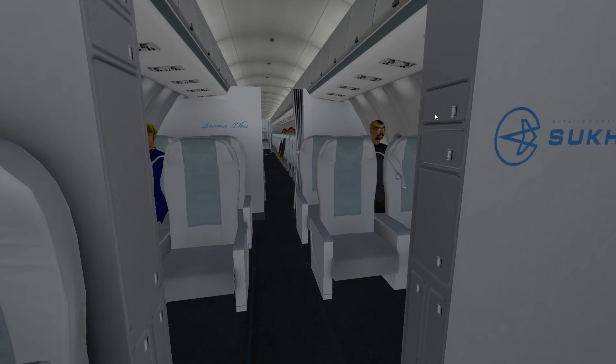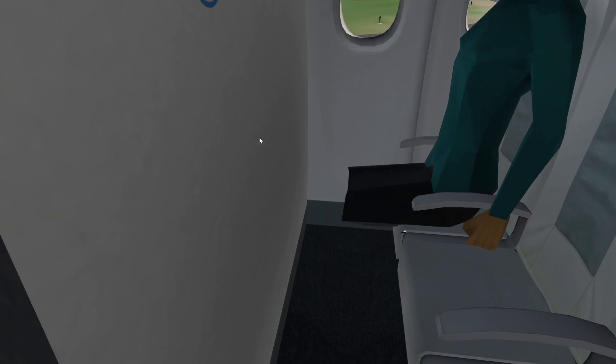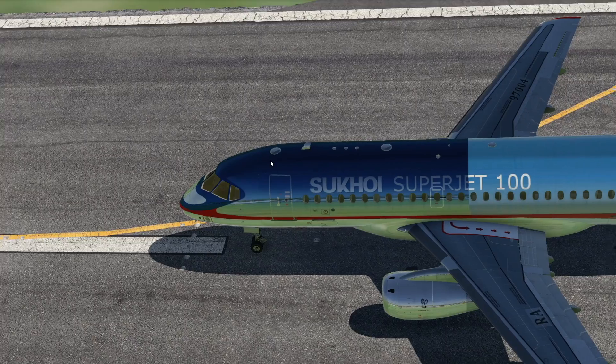Here we are in the cabin. This does have a cabin with creepy people in it — we've checked that out earlier as well. No legs, I guess. So this plane is Russian, which you might be able to tell by the name.